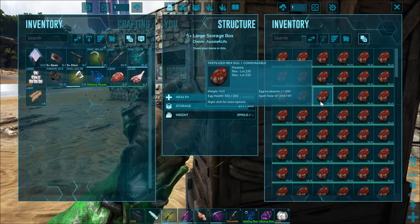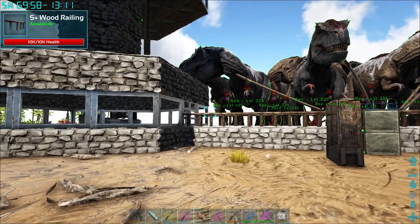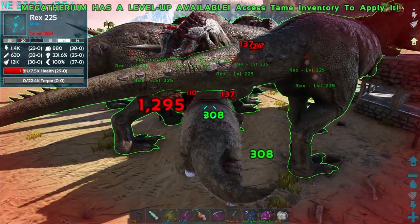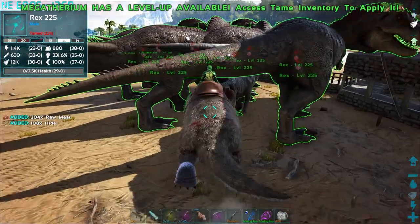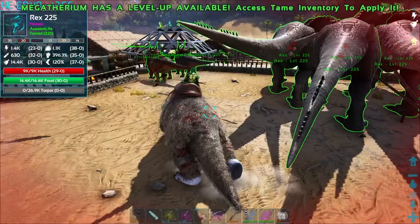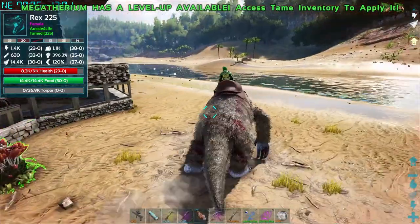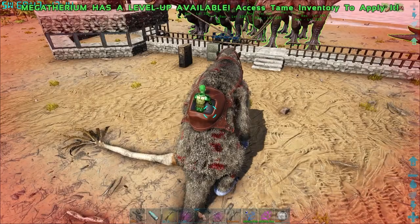I'm thinking we might be able to do... oh wait, is that a wild one over there? Oh crap — that rex did like over a thousand damage to me, like 1500 damage! Holy crap. Yeah, we need a pen. Doing it just out here in the wild is a bit risky.